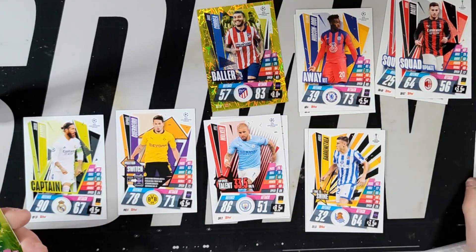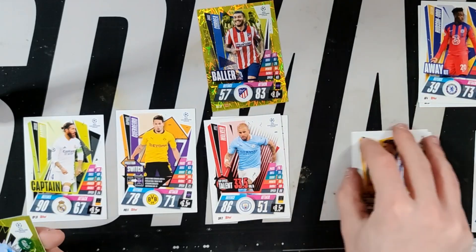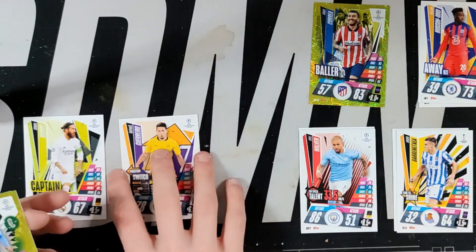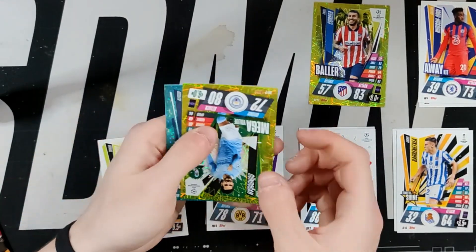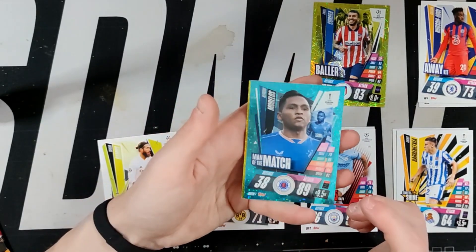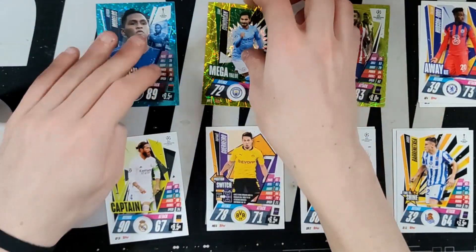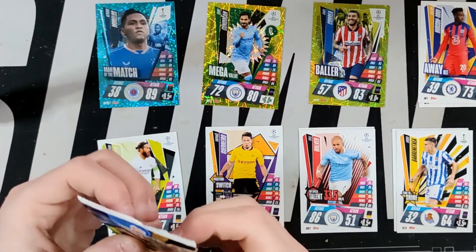We've got quite a bit of space over this side - let's move these over. And what blue card do we have? We have a Man of the Match - Alfredo Morales. Not brilliant but not too shabby at all. We'll get that blue sorted - now the last pack of this one because I want to get on to opening the next pack.